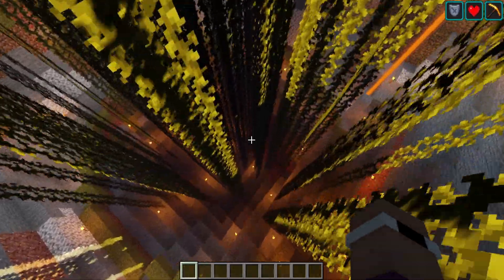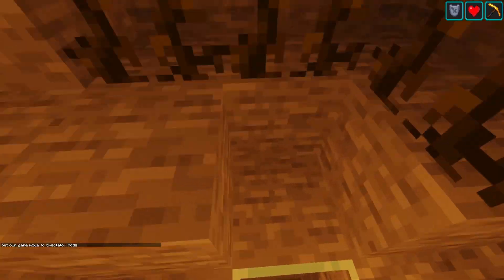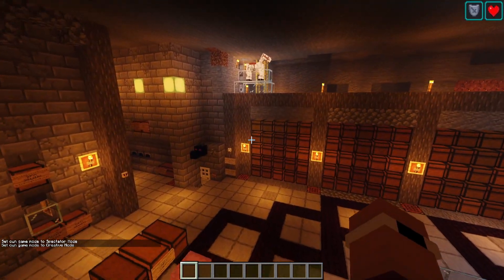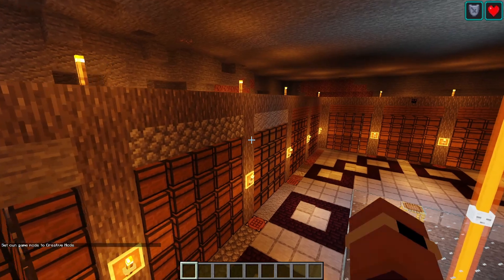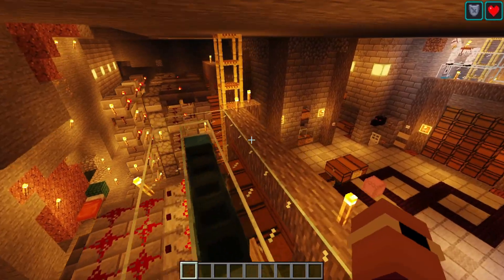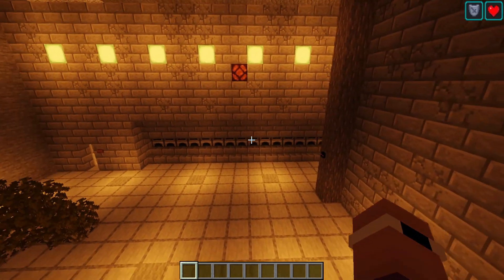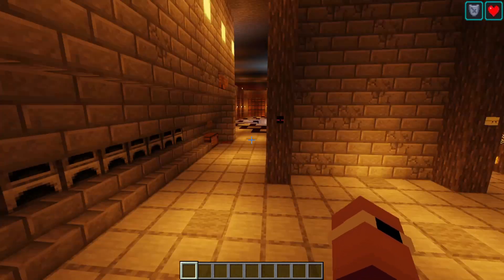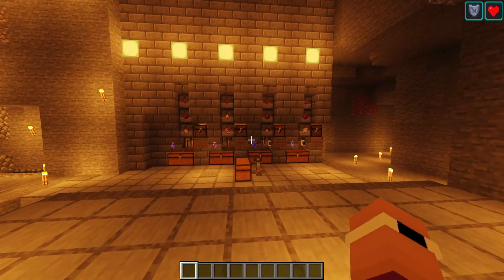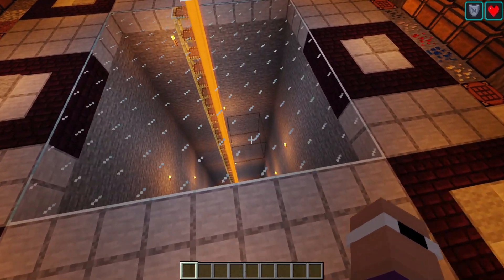He started a spider farm underneath and there's other bits and bobs down there. He's got all this automated storage - I think he's the only person who did a full automated storage. We've got a shulker loader/unloader system, a smelter which for some reason has a central one that just doesn't work, and a ruin system. He did quite a bit of automation and then just left.